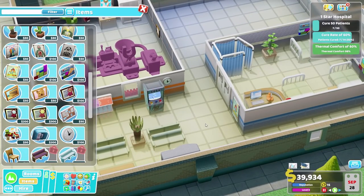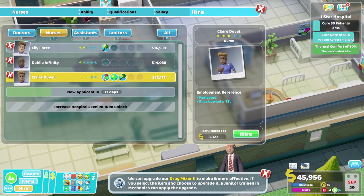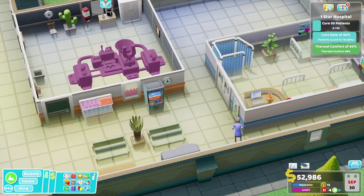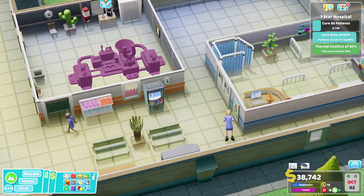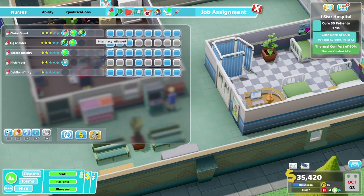So we've got a wee ward. Let's go ahead and pop a nurse in there - doesn't have to be specifically a wee nurse, but motivated. So a little bit faster. Diagnosis, treatment, and pharmacy. Has potential, motivated, green fingers - a bad whistler, I can forgive such shortcomings. Actually, we're going to hire you. And I'm thinking we might actually hire Claire Duvet as well. It's a bit of cash, but let's go and set you guys up. I would rather you not work in the wards, because we're having a bit of trouble with those.